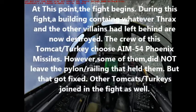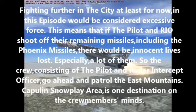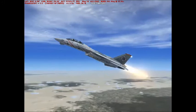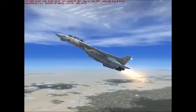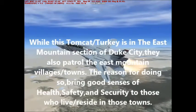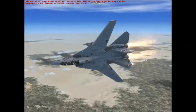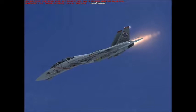They did fire AIM-54 Phoenix missiles; however, not all of them left the pylons. There were other F-14 Tomcats in the area that helped them fight against threats and whatever the villains left behind. The reason they did not finish off their remaining missiles — AIM-54 Phoenixes and AIM-9 Sidewinders — is because using them would be considered excessive force, and many innocent lives could have been lost. At least in this episode.